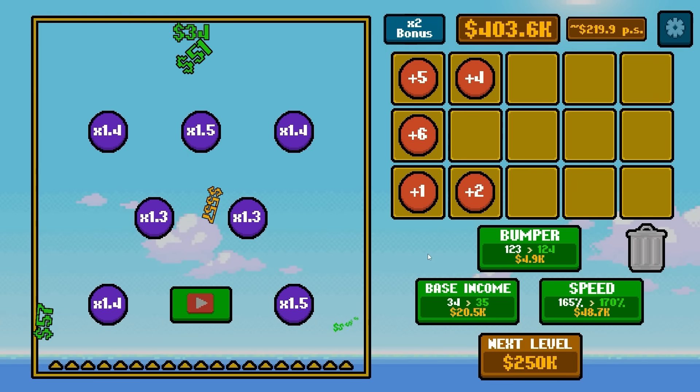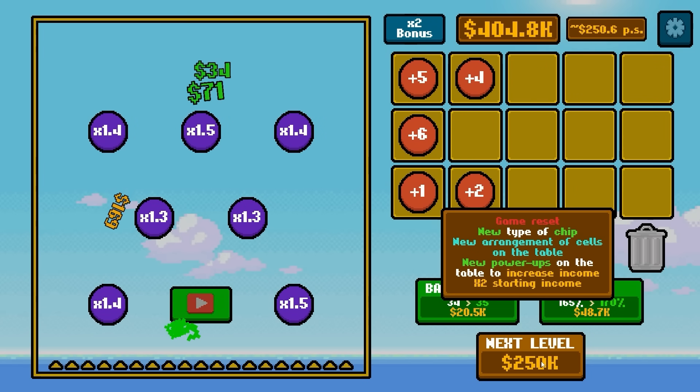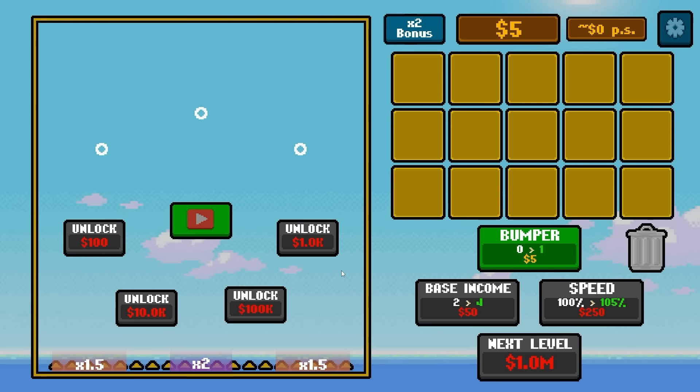I've been saving for a while and wondering for even longer what 'next level' means. Now that I hover over, it can actually tell us — it's a game reset. I didn't actually mean to click on that so quickly, but now we have much better bumper alignment.